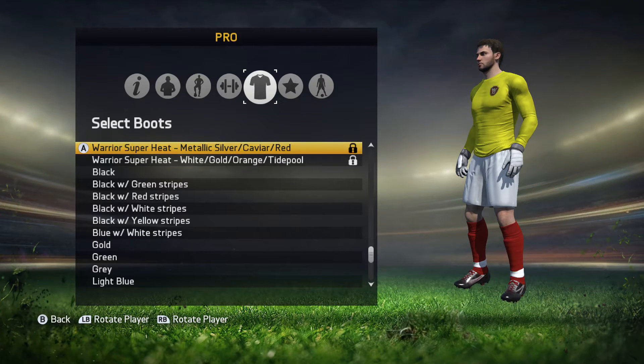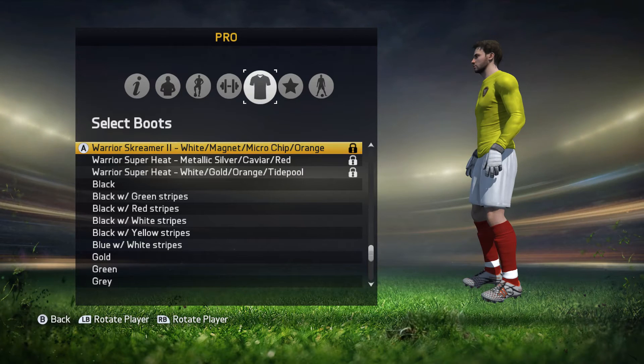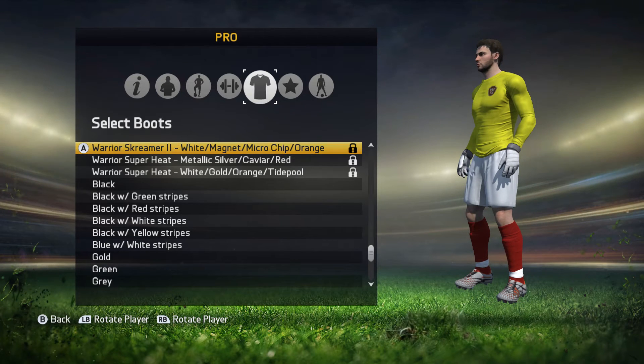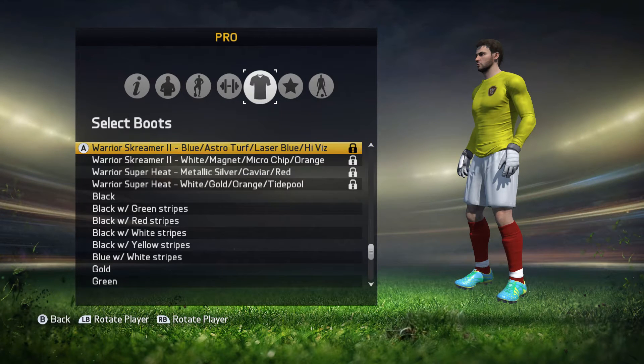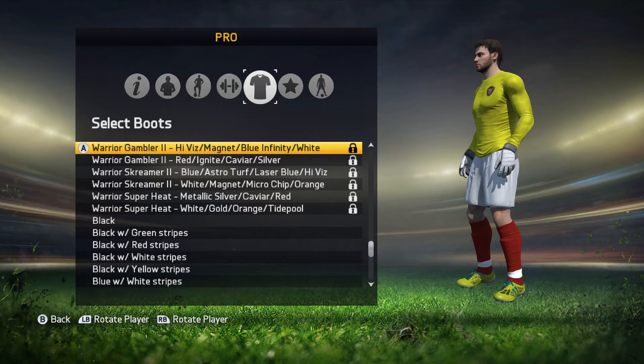I'm going to try and pronounce any of the weird names slightly better, I'll try my best. So you've got the Warrior Screamer 2 — the white, magnet, microchip and orange. Warrior Screamer 2: blue, astroturf, laser blue, high vis. They're pretty nice boots. The Warrior Gambler 2 is the red, ignite, caviar and silver. Warrior Gambler 2: high vis, magnet, blue, infinity and white.